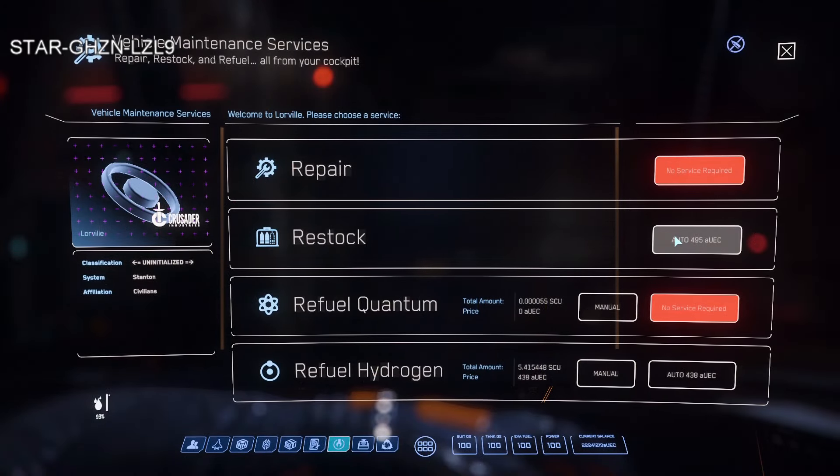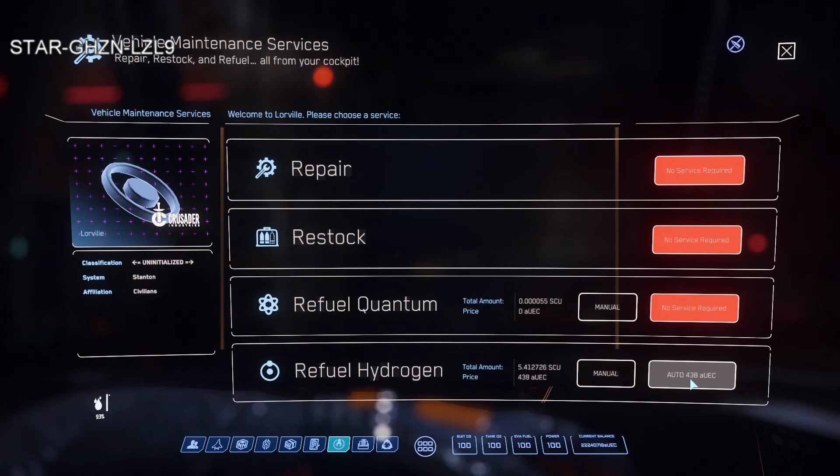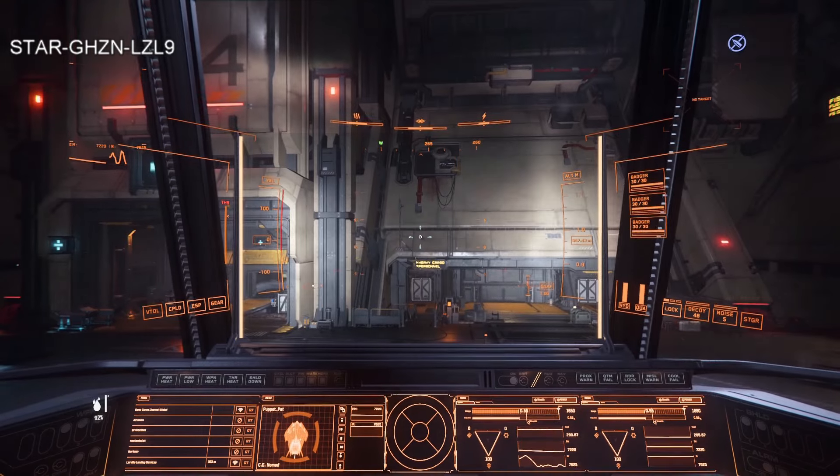As I refuel at Loreville: the missiles I used cost about 500 UEC, and killing one person with Call to Arms got me that money back — so it didn't cost me anything. Hydrogen cost 438 UEC. I don't know why it doesn't need Quantanium since they definitely use Quantanium. No repairs needed, so in all that combat I didn't take any repair damage.